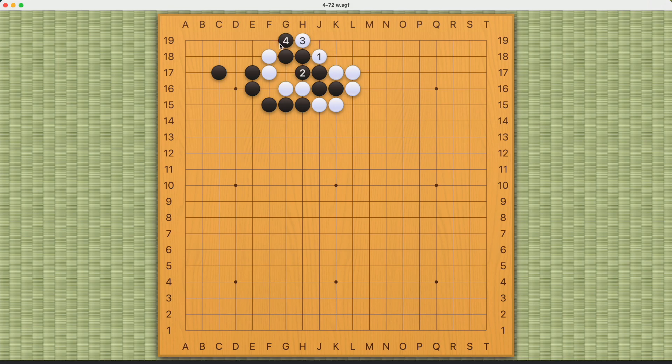If black ataris here, white will just atari back. Black has to capture, and white can connect. This way white can still win. Similarly, number three here will work — if black captures number one, we'll go back to one of the previous variations where this is a fake eye.